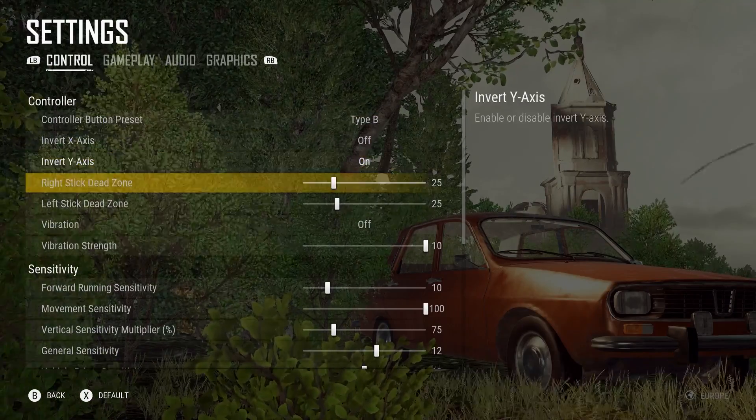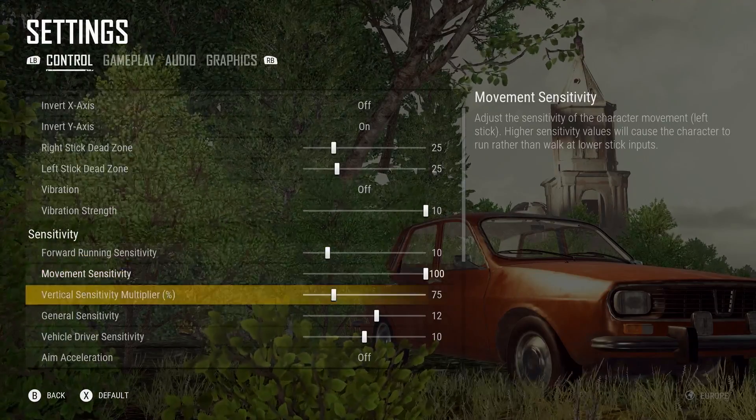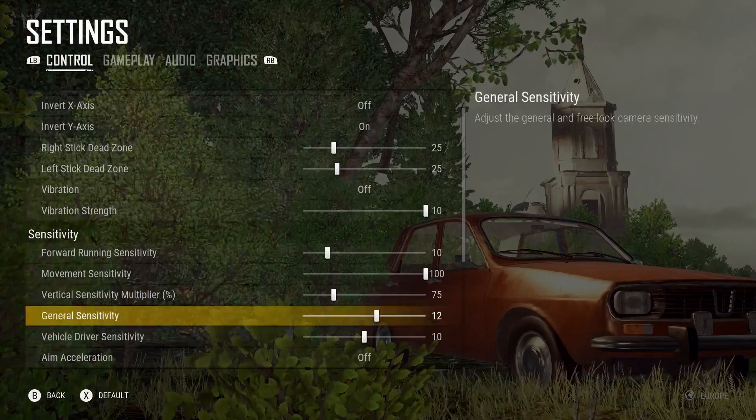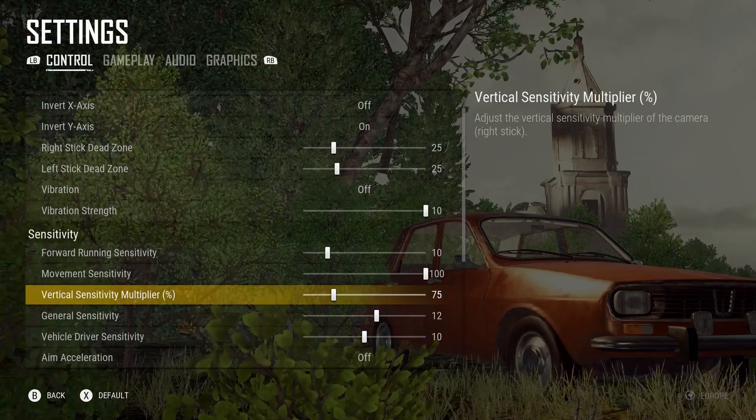My dead zone I've left at 25 — I like those quite low. For forward running I've got 10, movement I've got 100, vertical sensitivity I moved up to 75 and that feels a little bit better. I had that a bit lower before and I've just moved it up a touch and that feels a little bit sweeter.